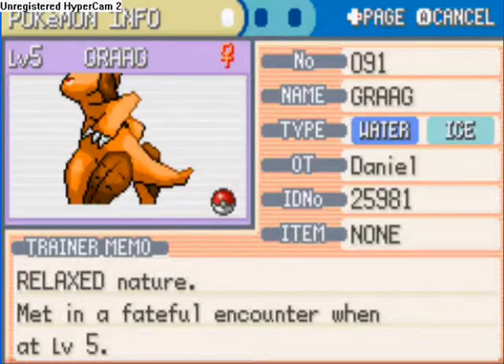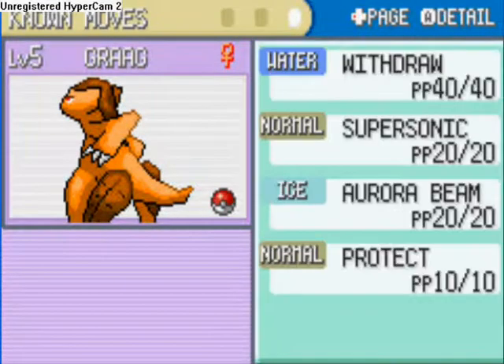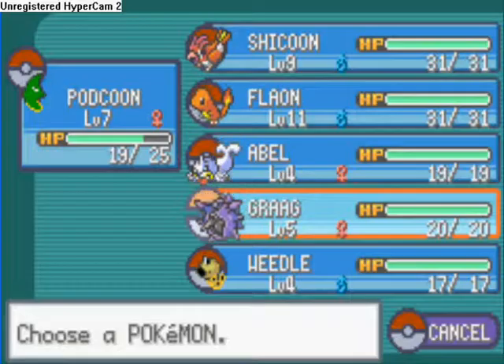And Weedle. Here are some of Grag's moves because he is my favourite Pokemon. How does he know Aurora Beam? Like, how does he know Aurora Beam?